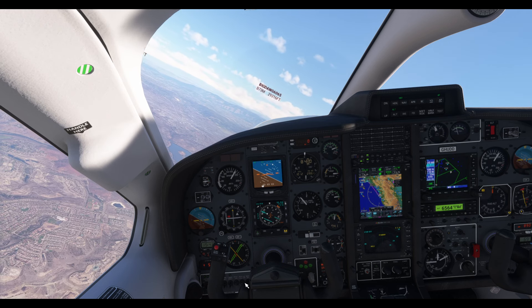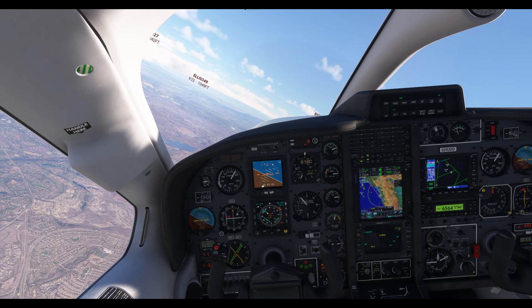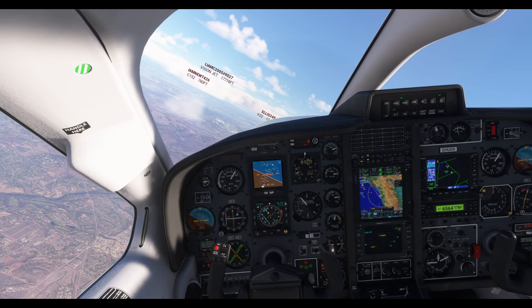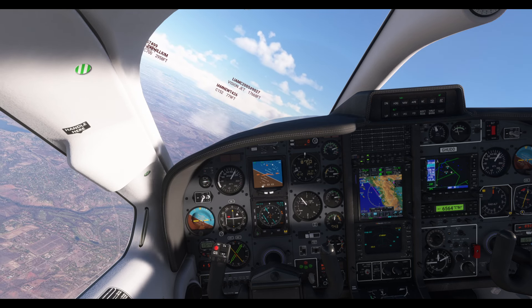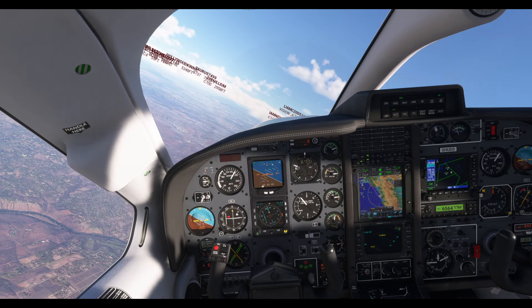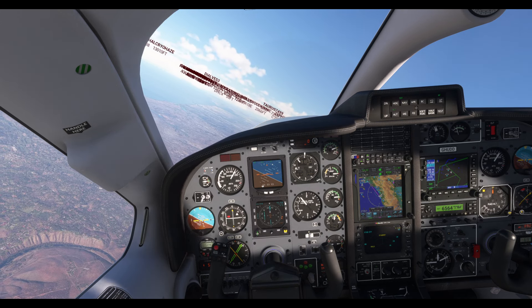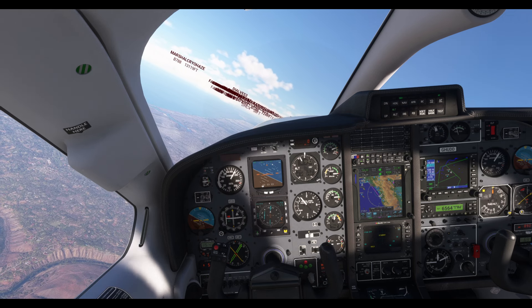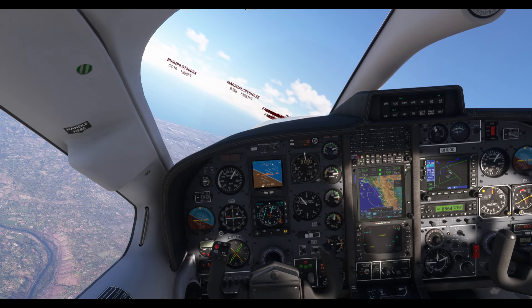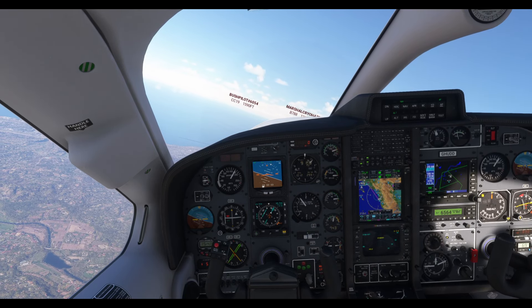Skyhawk Hotel Delta, radar contact San Diego, altimeter 29.91, fly heading 305, vectors to Seal Beach, Los Alamitos, then own navigation. Readback: radar contact San Diego, altimeter 29.91, fly heading 305, vectors to Seal Beach then own navigation, Skyhawk Hotel Uniform Delta Delta.